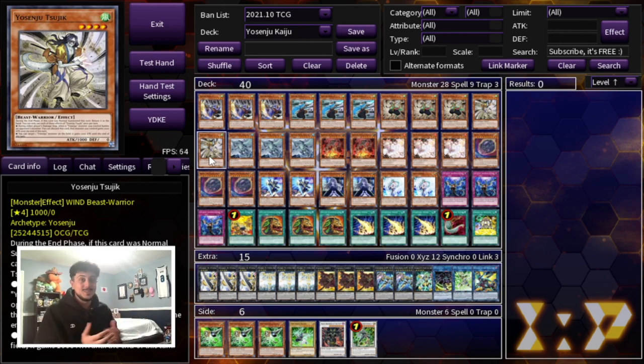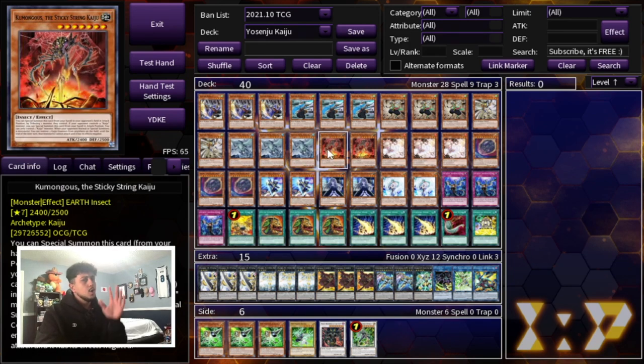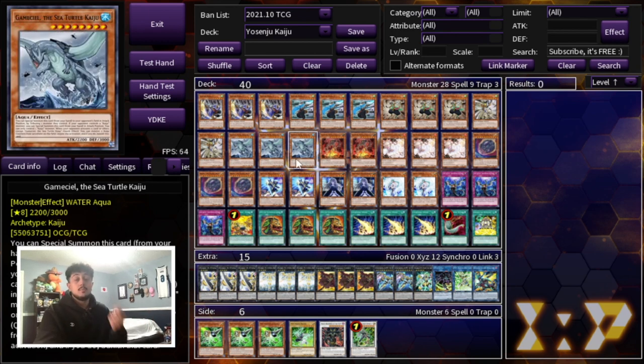I've tested everything — I love Yosenjus, and if you look at my channel it's a bunch of Yosenju profiles in different formats. This is the best way to play it. Then we are playing Triple Kama Seal and Double Cumongous — only 5 Kaijus. This is more of a going-second Yosenju deck than pure Yosenju Kaiju, but the Kaijus are very important. Going second they are very good for outing big boss monsters and setting up an OTK.